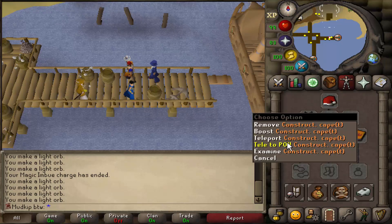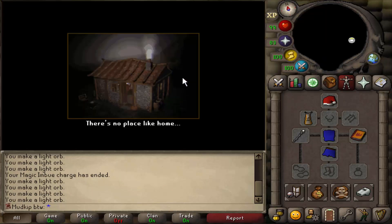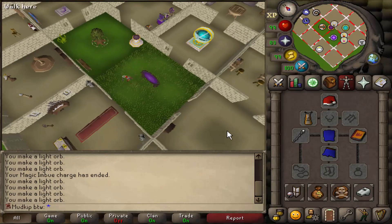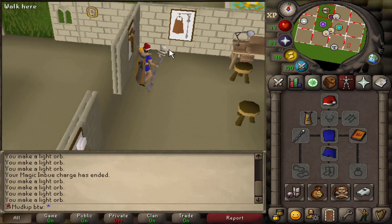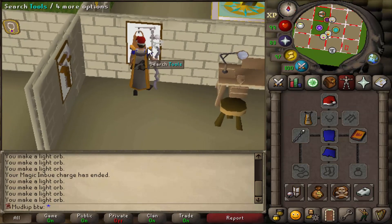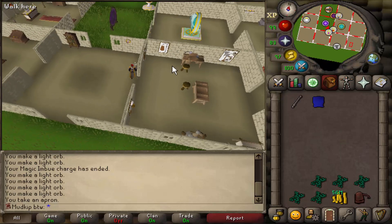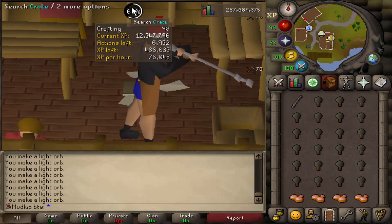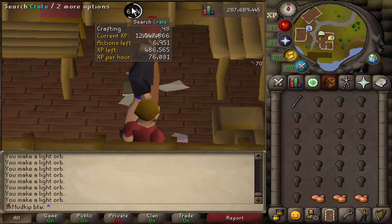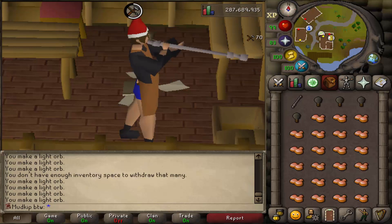Farewell charter ships — it was nice knowing you. I'll probably never see you again except to buy pineapples for ultra compost. No more charter ship crafting! I need to get a brown apron to get into the crafting guild. There should be one on the tool rack right here — sweet! Now we can finish off crafting. 500k XP to go, finishing it off here at Land's End. My favorite bank in the game — this whole area is just so beautiful.